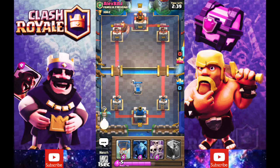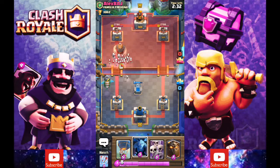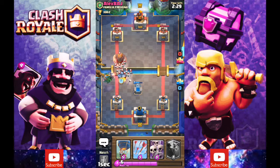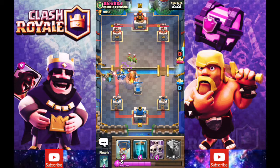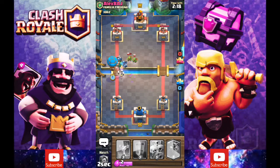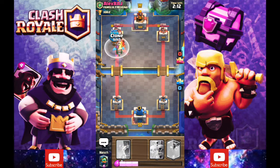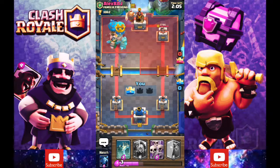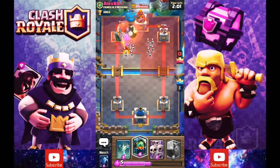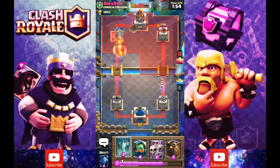We'll see how we do against Alex Raj. Right off the bat we see his level 3 Skarmy and I'm going to arrow that. If I had caught the other things it would have been nicer. I think I can turn this into a pretty nasty counter push because it doesn't seem like this guy has anything. That's going to be tower. I kind of feel bad for this guy because he doesn't really have anything. What are you doing? Putting a giant into my inferno dragon — it's going to completely negate everything. There goes his giant.